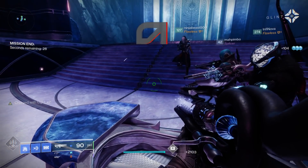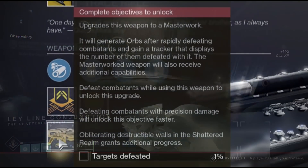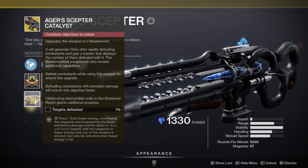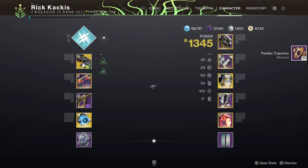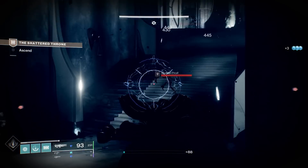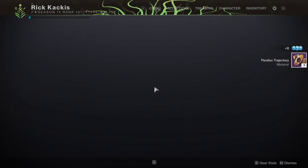Once you grind Astral Alignment enough, you'll eventually get the catalyst, but then you have to level it up — and here we have more issues. It says: defeat combatants while using this weapon; defeating combatants with precision damage unlocks the objective faster. It also says obliterating destructible walls in the Shattered Realm grants additional progress — but right now I'm at one percent, I shoot the wall with the Ager's, check again, and I'm still at one percent. This catalyst is currently glitched. Blowing up those walls does not count. There's even a seasonal challenge that wants you to destroy these walls with the Ager's and that also gets no progress. So ignore that for now and focus on killing enemies.